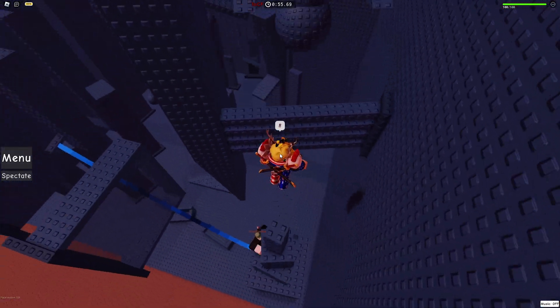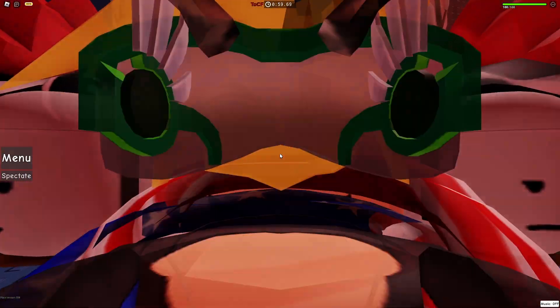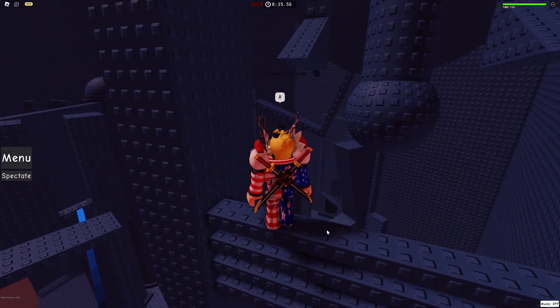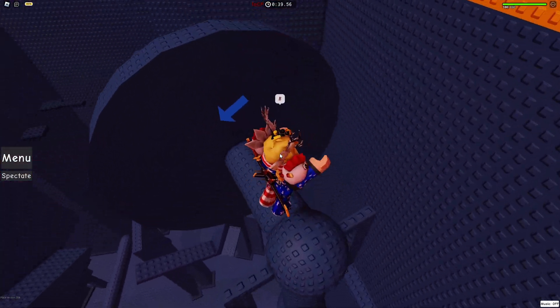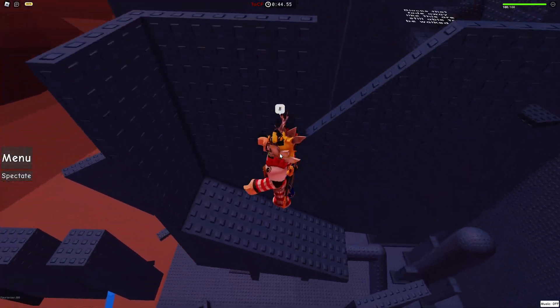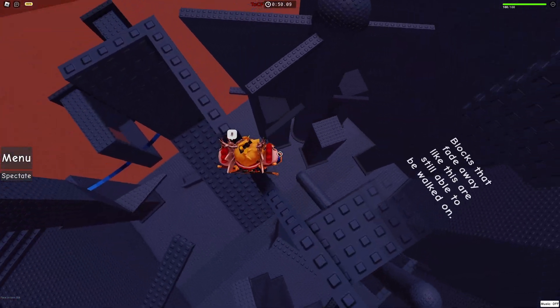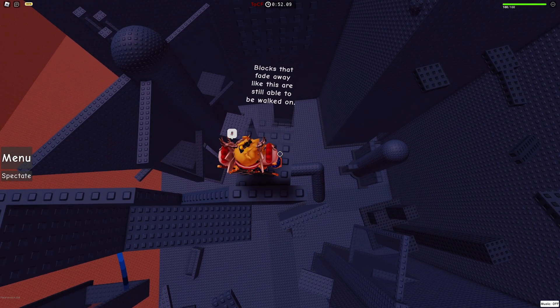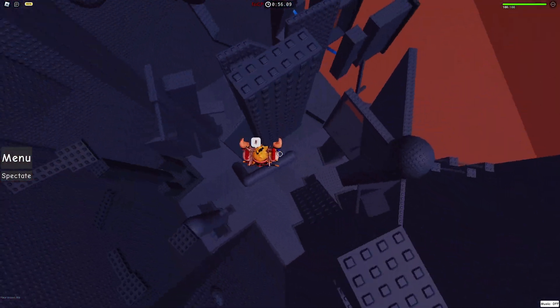So we gotta come over here, go up this spinny thing. Let's jump over here. Okay! Let's go! Alright, personal best. Apparently you're supposed to go on this middle part and then jump up here. That makes much more sense. Yeah, I need to stop jumping to conclusions because that's gonna get me killed here, especially in these challenging tier towers. Blocks that fade away like this are still able to be walked on.